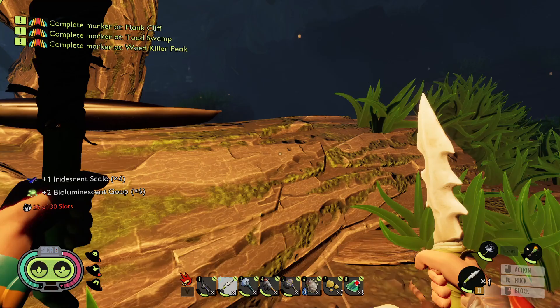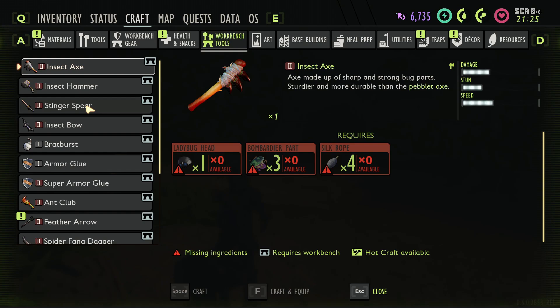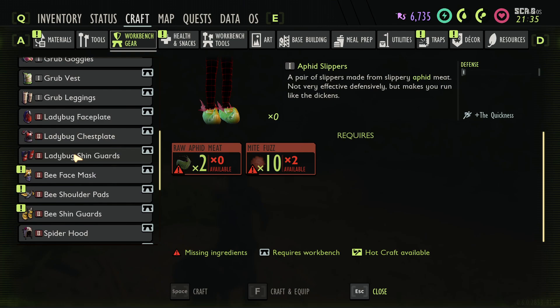We have enough now — five of those goops! I think we actually have enough for crafting. All we need is the berry leather. Let's see if we can get everything we need for this new stuff. For the mosquito needle, we just need two silk ropes — we should have that at the base. Let's look at the bee armor too — we're going to need to kill a lot more bees for that, but that might not be a today thing.